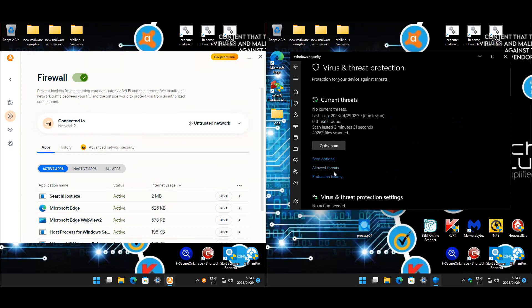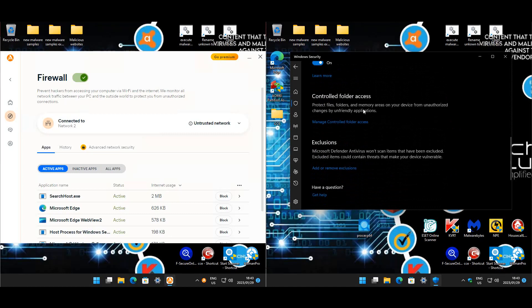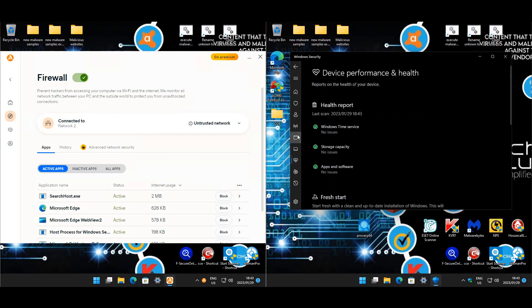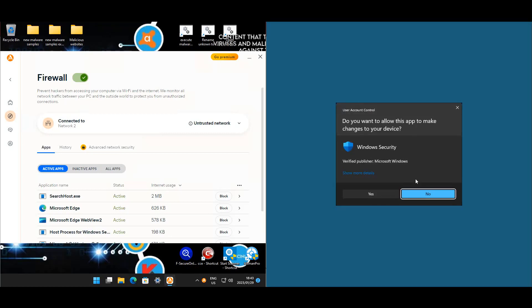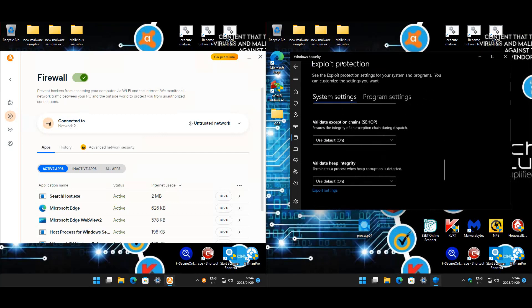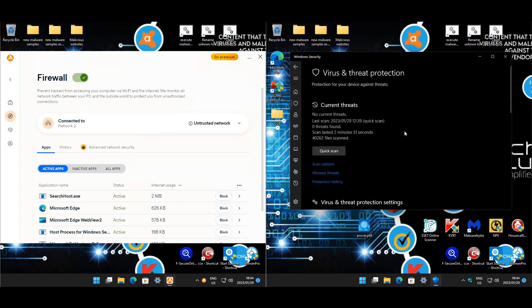Now moving over to Defender settings. We have real-time protection, cloud delivery, tamper protection, and controlled folder access enabled. Core isolation is enabled, reputation-based detection, browser isolation — we're not going to use that. Exploit protection is pretty much on default and the firewall is enabled.